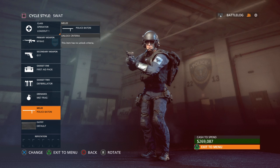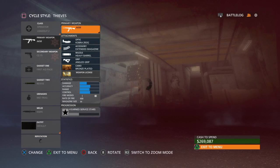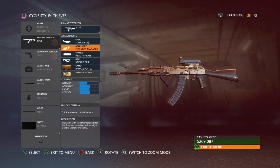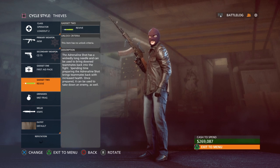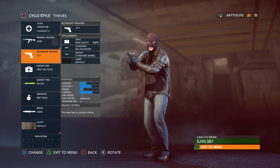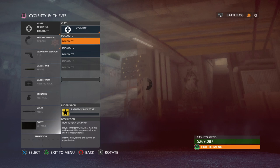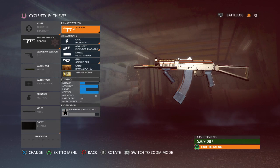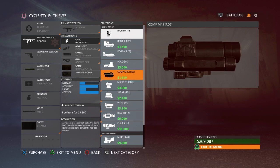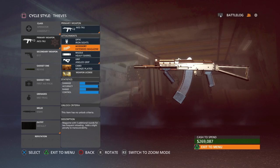On the criminal side, the AKM is pretty nice — as you can see I've used it quite a bit and have the bronze plating for it. Same setup as the police side. I don't really use pistols that often, only in emergency situations. Another weapon I like is the AK-74 — for some reason I like the iron sights better than any other sight on it. I've tried the Cobra and all the other sights but the iron sights just look the best to me.